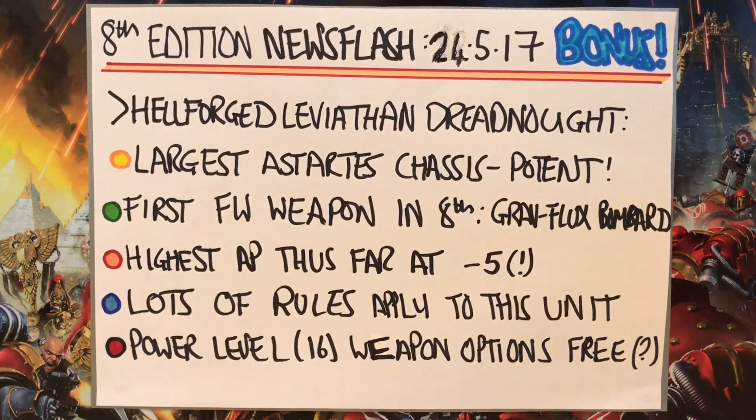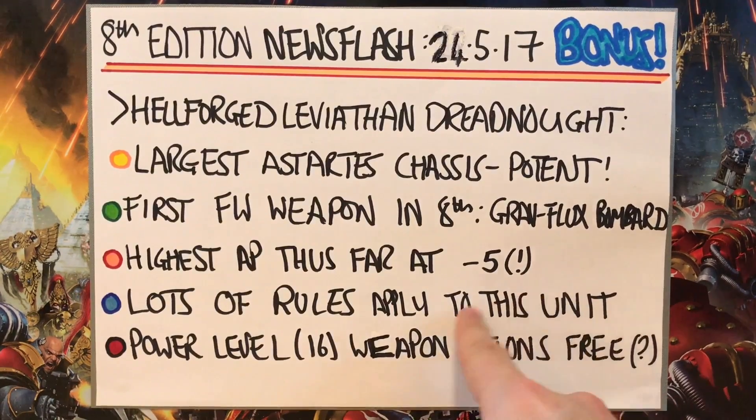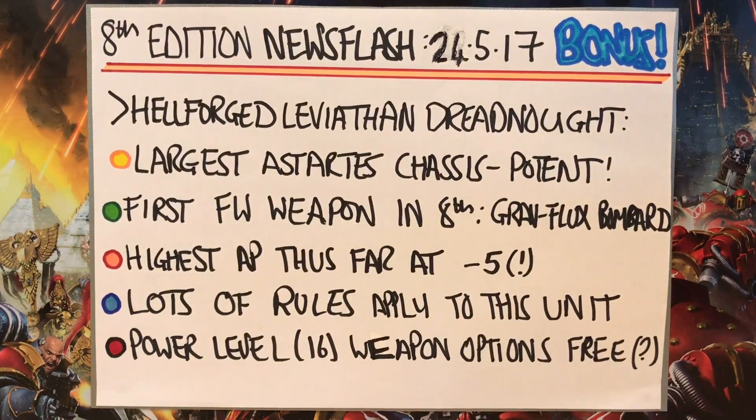Lots of the rules we've been getting over the past few weeks apply to various weapons and capabilities in this unit, so it's quite interesting to see them all in one place. Although we've got the datasheet, we haven't got points values, though we do have the power level, which is 16. The weapon options appear to be free in the context of the power level, but I'm not sure if that's just a truncated version. When we had the Thousand Sons Marines, we did get power level upgrades, so it seems like the weapon options are all freebies here.